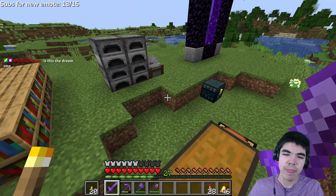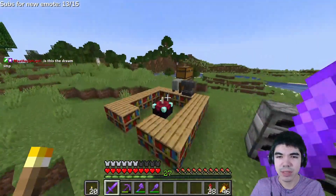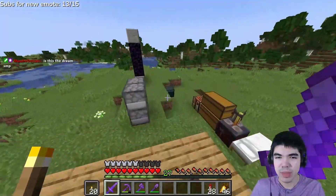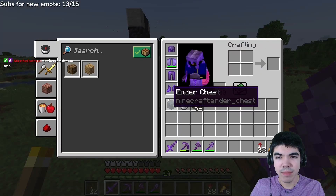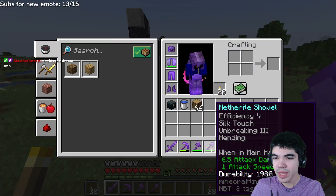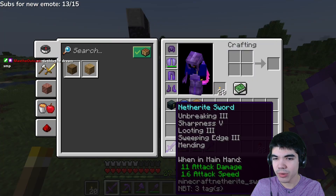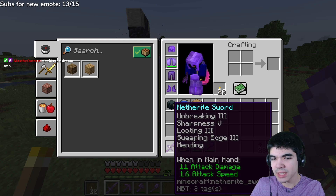I played some on-stream as well. Because of all the shops and things that are available on the server, where people provide resources and such, I've managed to get myself full netherite armor, full netherite tools. They are basically max enchant, or at least all the enchantments I want. I don't have all the enchantments on the sword, but I don't want fire aspect or knockback, to be honest. This is how I like my sword.